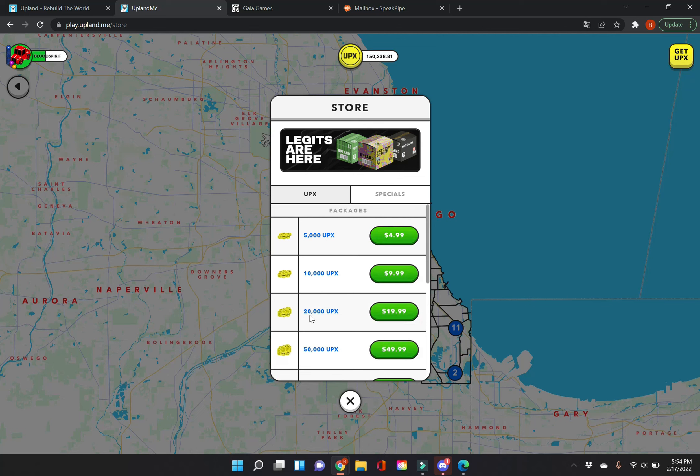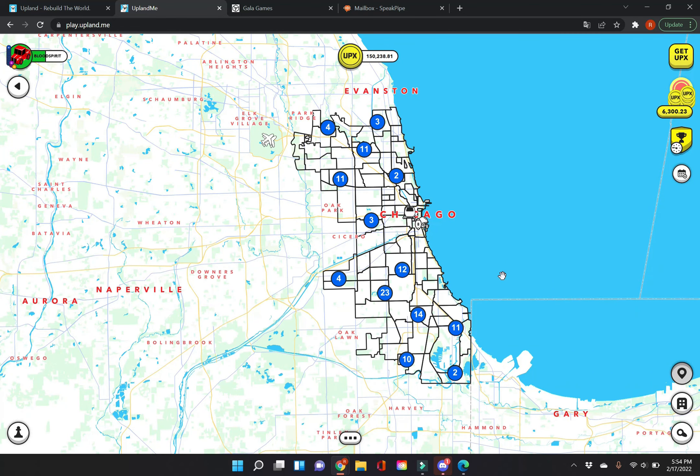If you purchase $20 worth of UPX, you will get an additional 10,000. Those are the things I wish I knew before getting into this game, and I think I'd be a lot better off if I had known them. My name is Blood Spirit — this is Upland Inside the Game.